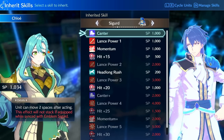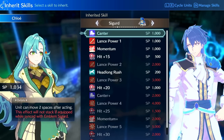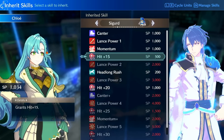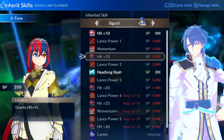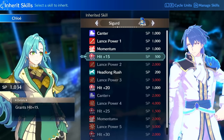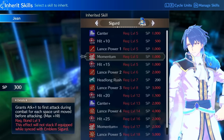She doesn't need Canter right now because she has Sigurd equipped and she can get Hit Plus 15. Actually, she inherits that from him already. It might stack though — it tells you when things stack. She's already accurate so she doesn't need it.